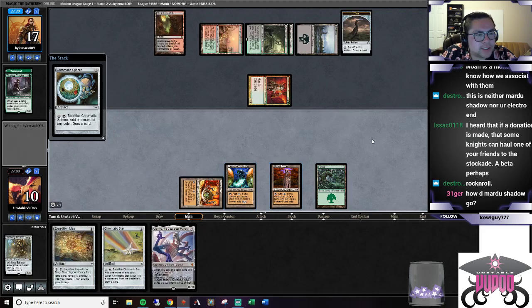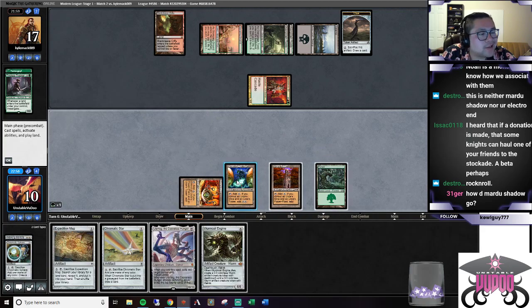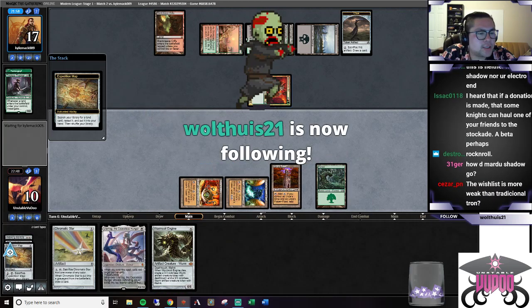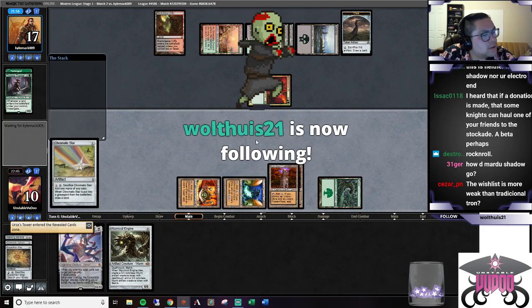Let's see if we can cycle into anything. If not, we can use Expo Map to go get the missing Tron piece in order to Ulamog them. We're only at eight mana, and if we crack the map there's no gain in mana there. That is fantastic. We'll go map, crack it, grab our Tower, run out Tower.